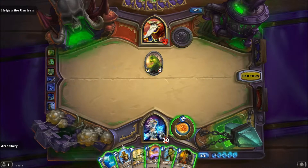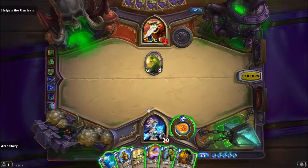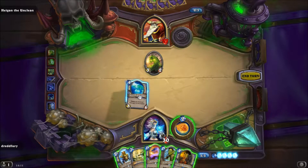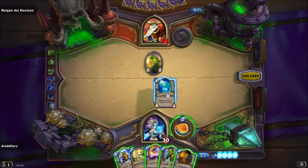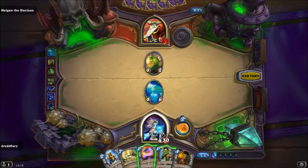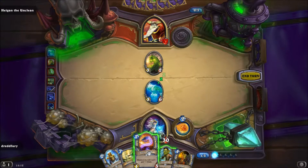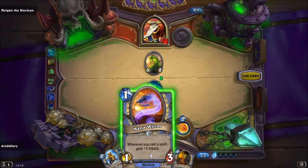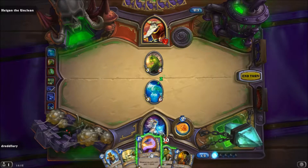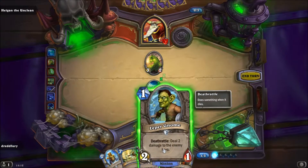Für die Kombi brauche ich 6 Mana, das kann ich nächste Runde machen. Deswegen spiele ich erstmal die 5 Mana Variante. Muss jetzt gucken, welchen ich links hinpacke — er macht ja damit immer 2 Damage. Ich werde meine Water Elemental links hinpacken, dann kann sie zumindest nicht mit einer Kombination aus Minion und Hero Power gekillt werden.